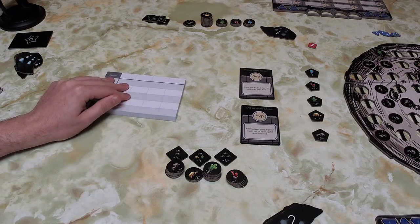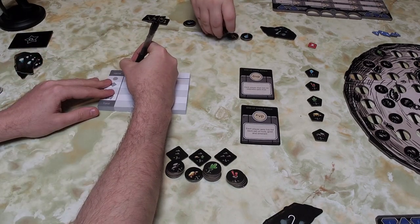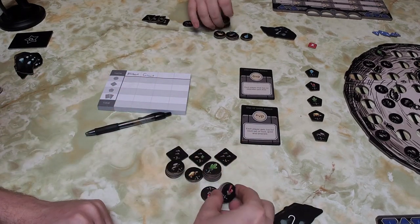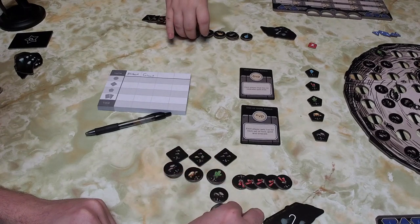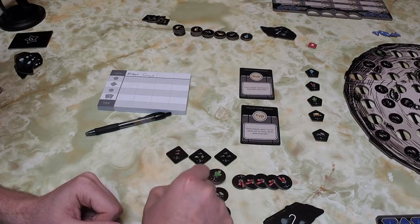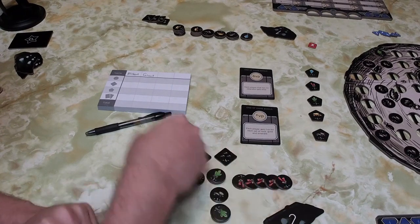My objective gives one victory point for each set of rock, gold, and emerald tokens. The other objective gives six points to each player with no upgrades — we both have upgrades so no points there. For the sets objective, we each get two points — I have two rocks and Grant has two gold. We count up our delivery tokens: I have fifty-eight points from deliveries.